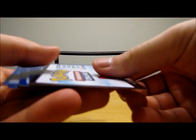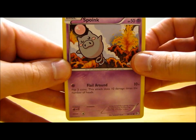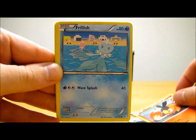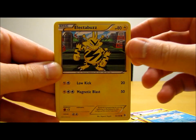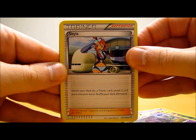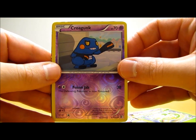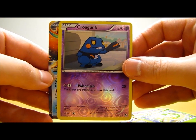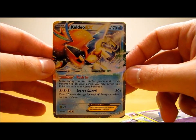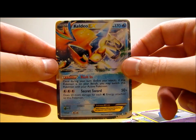We'll set the code card aside and move the rare and reverse holos to the back of the pack. So we start off the first Boundaries Cross pack with Spoink, Pokeball, Tepig, Frillish, Electabuzz, Whirlipede, Skyla — and I think I see a full art card already back there. And it is a Keldeo EX! Just a regular EX, but a great way to start off this Boundaries Cross Pokemon booster box with a Keldeo EX.